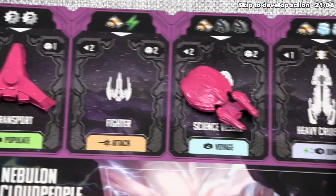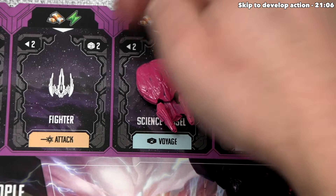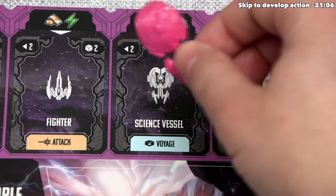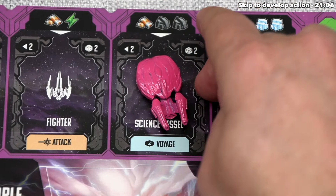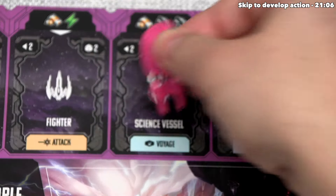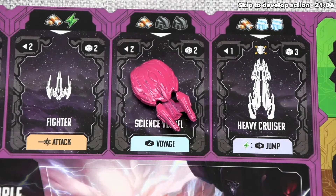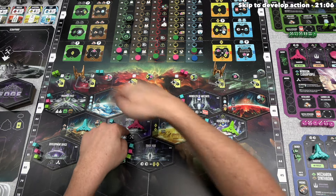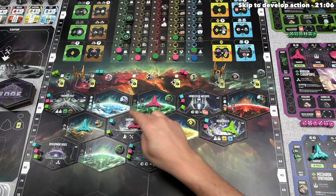The science vessel is all around just better, and I like having the flexibility of that two range. We'll have the science vessel for the rest of the game — we only build it once. Even if it's destroyed in combat later on, it will still come back to us and be usable in the future. We're done with our action; the active spot is not within range of the raiders, so they don't move and there is no battle. Our turn is done.